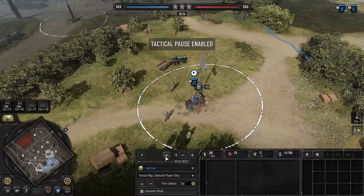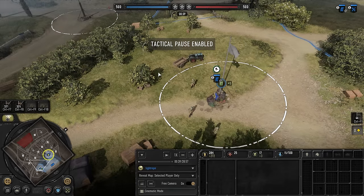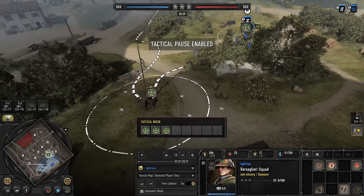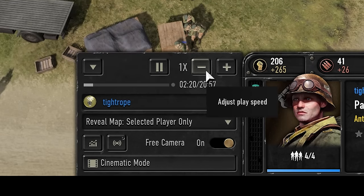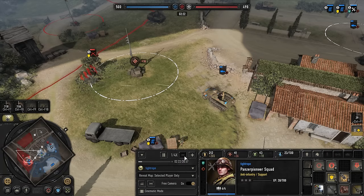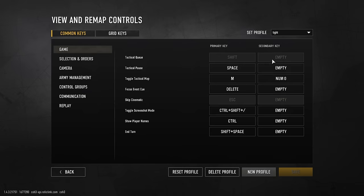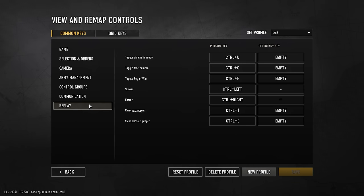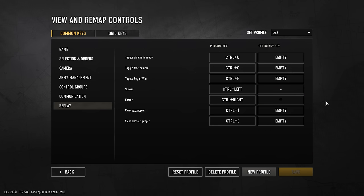Moving to the right we have the pause/play button, which is also hotkeyed to spacebar. One nice thing about pausing in CoH3 is that you can select a unit and see all the different commands it has queued up. On the top right we have the plus and minus buttons that change the replay's playback speed, which can go from one quarter speed up to eight times speed. You can rebind a lot of the hotkeys available in replay mode — I have changed the speed hotkeys to plus and minus on my keyboard to match CoH2. It would also be nice if they added more hotkeys, such as collapsing the lower UI.